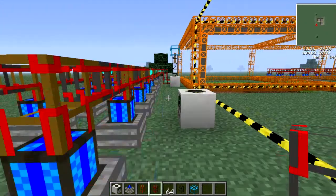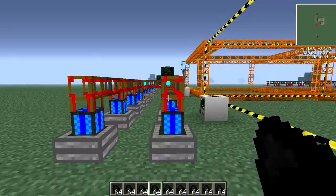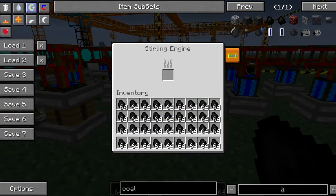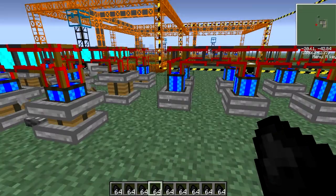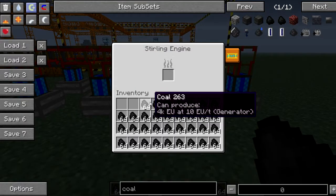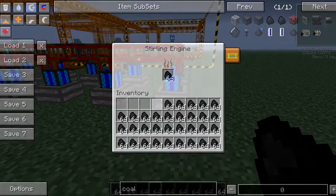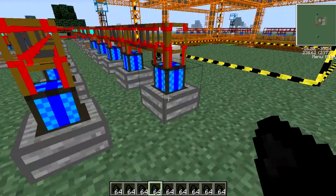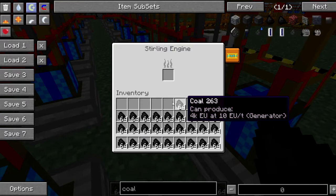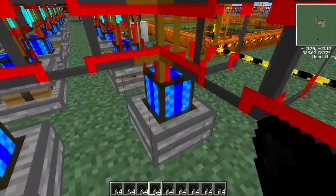Now, another thing I forgot to mention — you need coal. I have a preset full of coal, so I just load up number two. I have loads and loads of coal, which is very handy if you're making lots of quarries. Just shift-click the coal into the sterling engines. I'm lagging a bit because I have a terrible computer and I'm recording while playing, but basically you just want to get the coal into the sterling engines and you can begin from there.